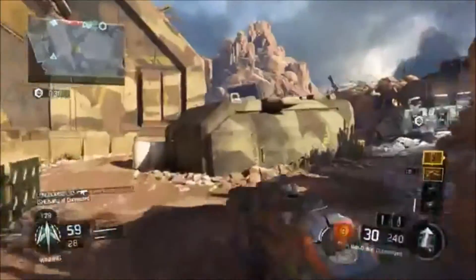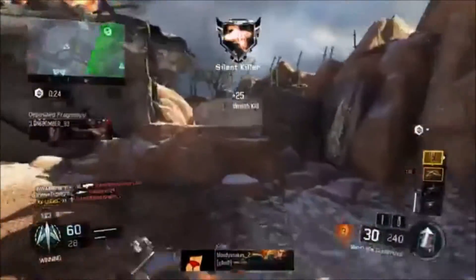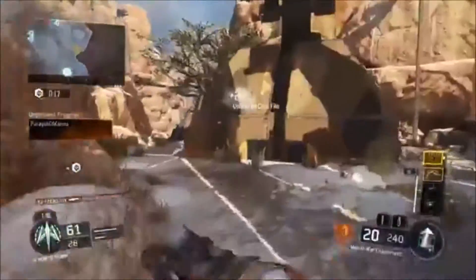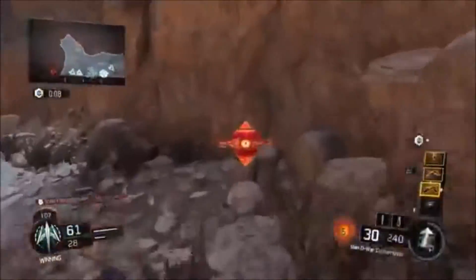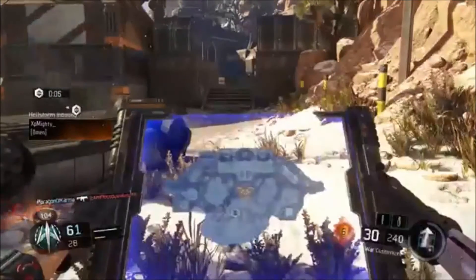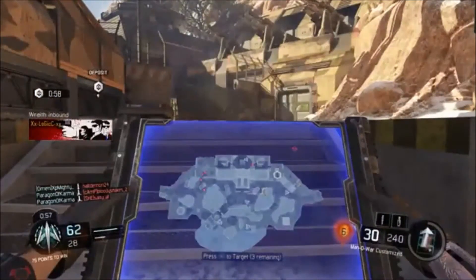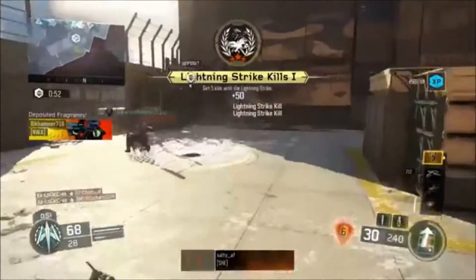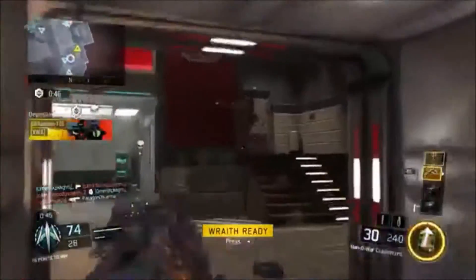So yeah guys, this is my class setup and it's really helpful to me — as y'all can see I already got my scorestreaks three to four times. That guy wasn't even moving, he already gave up. Stealing my fracture, teammate! More lightning strikes — come on give me something. Two kills, I'll take that. That's four times I've gotten my scorestreak.